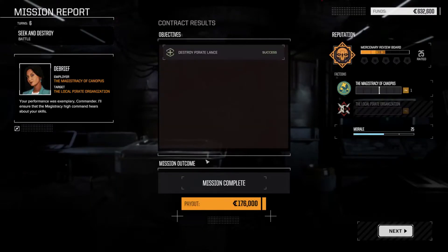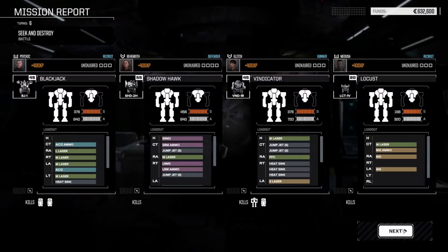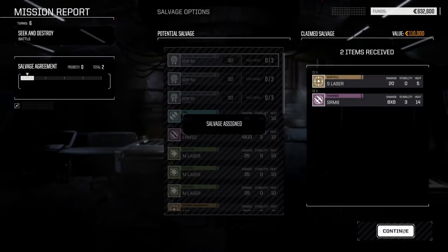Let's take a quick look at our money — 176,000. That is good, that helps us out with the accounting. Your performance was exemplary, commander. We got some XP for our pilots, which is really amazing. We received two items as well — nice. I'll cut out the loading time and see you in a second.